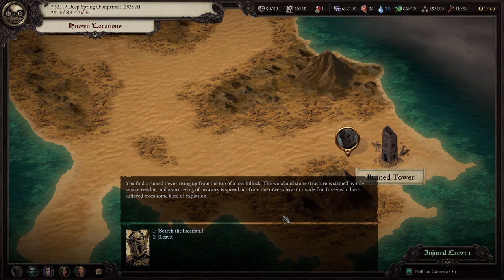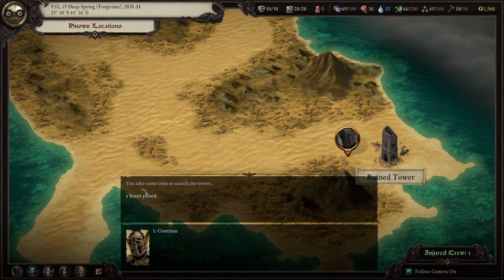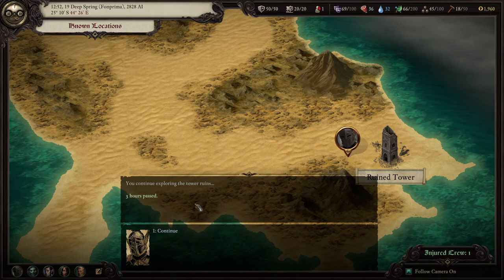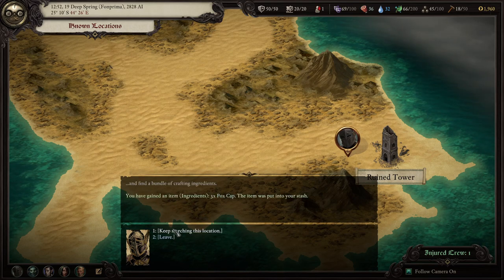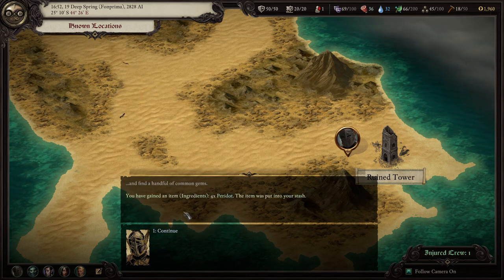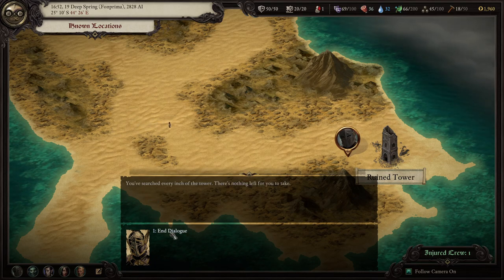We find a ruined tower rising up from the top of a low hillock. The wooden stone structure is stained by oily smoke residue, and a smattering of masonry is spread out from the tower's base in a wide fan. It seems to have suffered from some kind of explosion. Search the location. We find a few useful tools among the rubble, then a bundle of crafting ingredients, then a handful of common gems. You've searched every inch of the tower — there's nothing left for you to take.